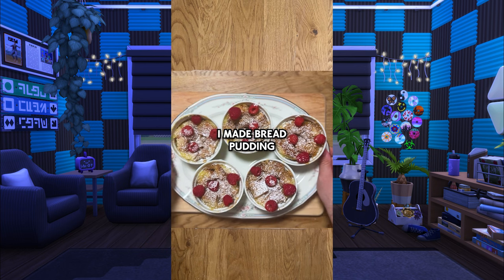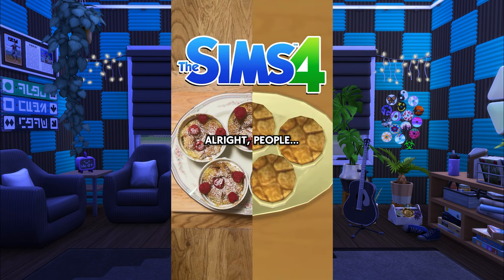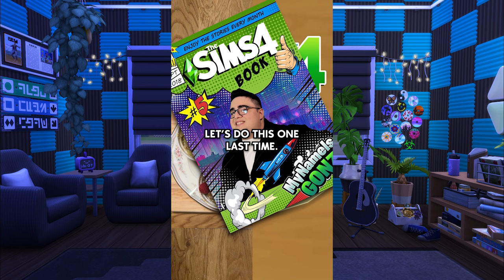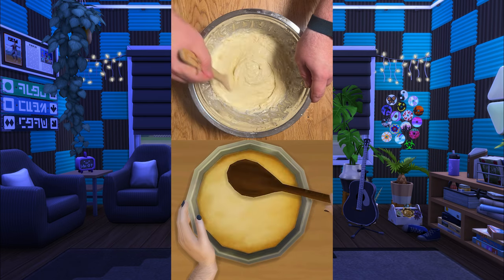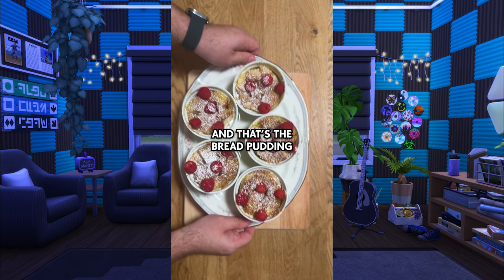For the holidays, I made bread pudding from The Sims 4 exactly how it's made in game. Alright people, let's do this one last time. Ingredients. Bowl. Stir. Oil. Pepper. Stir. More oil. Stir. Pour. Magic. And that's the bread pudding from The Sims 4.